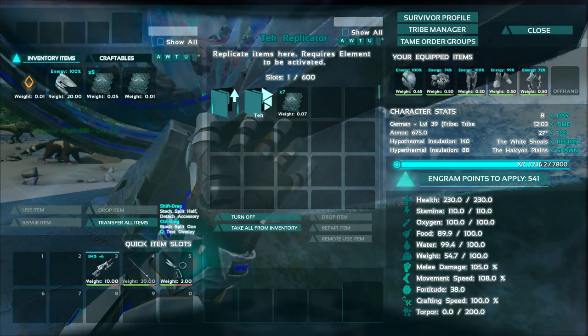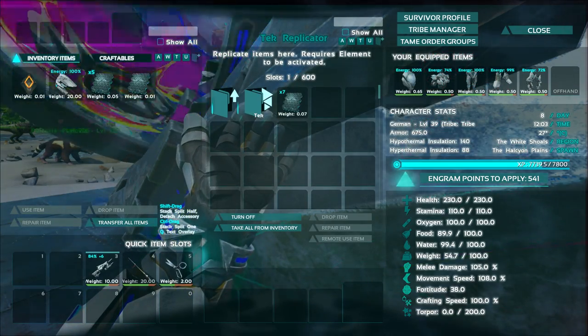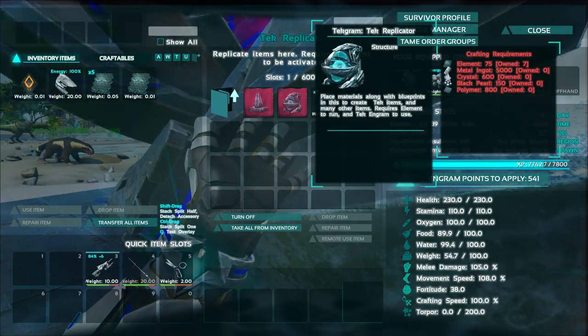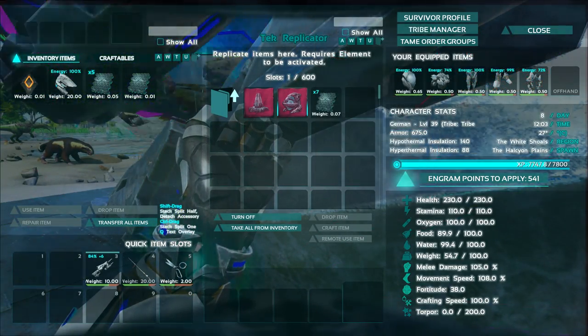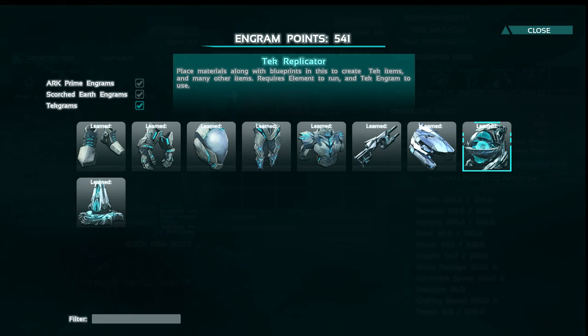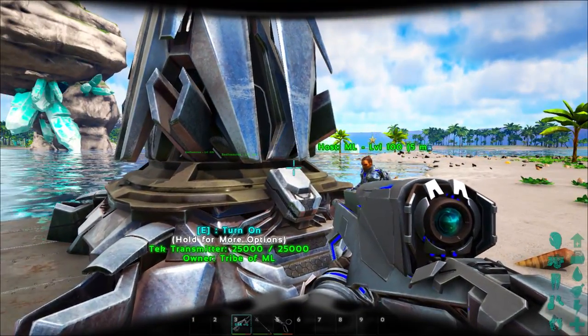It takes 20 element to craft the rifle, and 40 element for the rex saddle. More tech armor is coming soon — the giga saddle is the only other one confirmed so far. The replicator itself requires 75 element to craft, and the transmitter requires 40 element. It shows learned blueprints to create tech engrams and many other items.